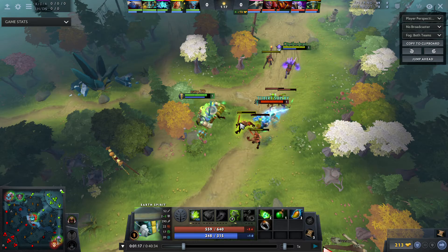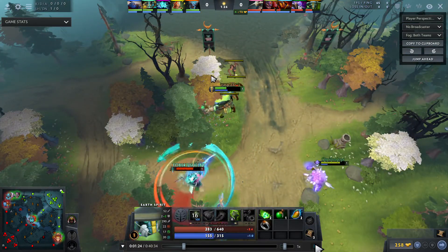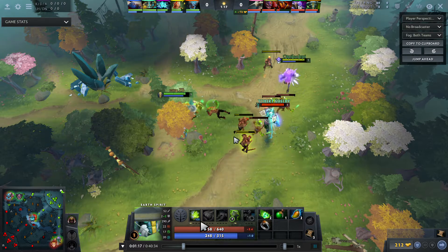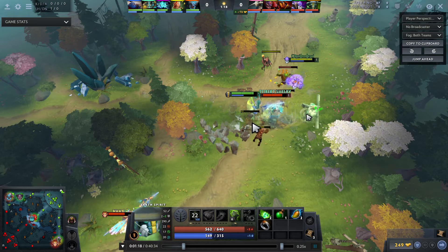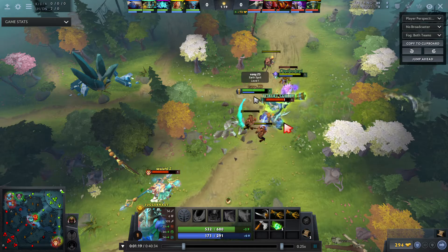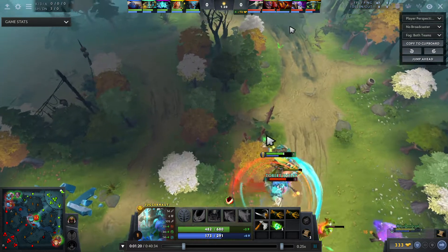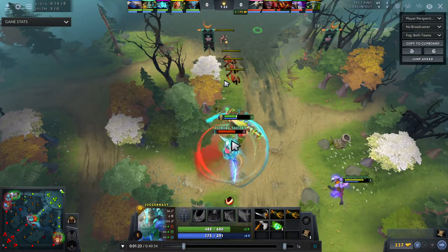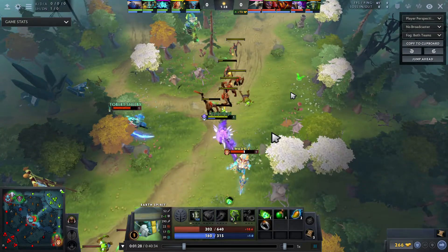That's why I have the sentry back here — once it's up and they haven't dewarded it before three minutes, their creep wave will always be on our side of the map. The only thing Dark Seer has to do is contest the pull camp on the side. Right here I see the creeps going on Juggernaut so I kick the boulder onto him. When you should use your Q in lane at level one: right here two creeps are going on Juggernaut, so I maximize the damage those creeps are dealing to him.